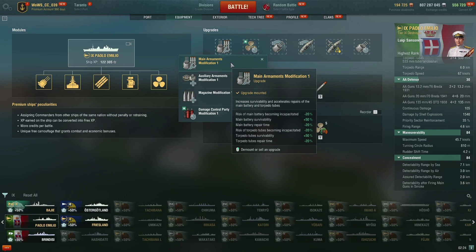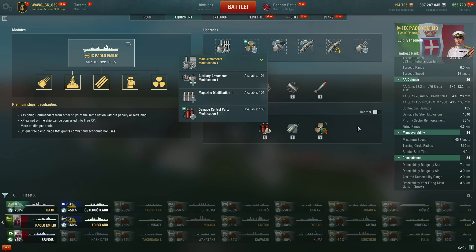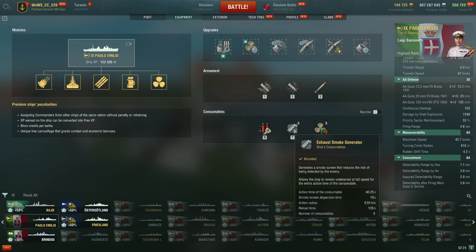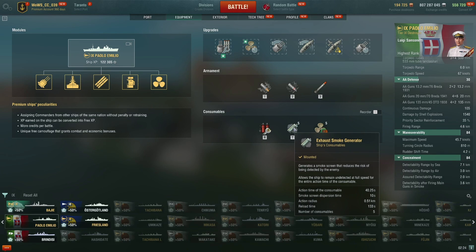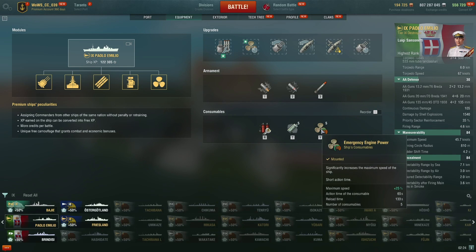With this setup the Paolo Emilio feels like a very fun ship. I would really like it if the turret traverse were slightly better so I could drop this turret traverse upgrade. But I understand this is a balancing factor. The main downside of the ship, I would say, is the recharge time of the consumables.